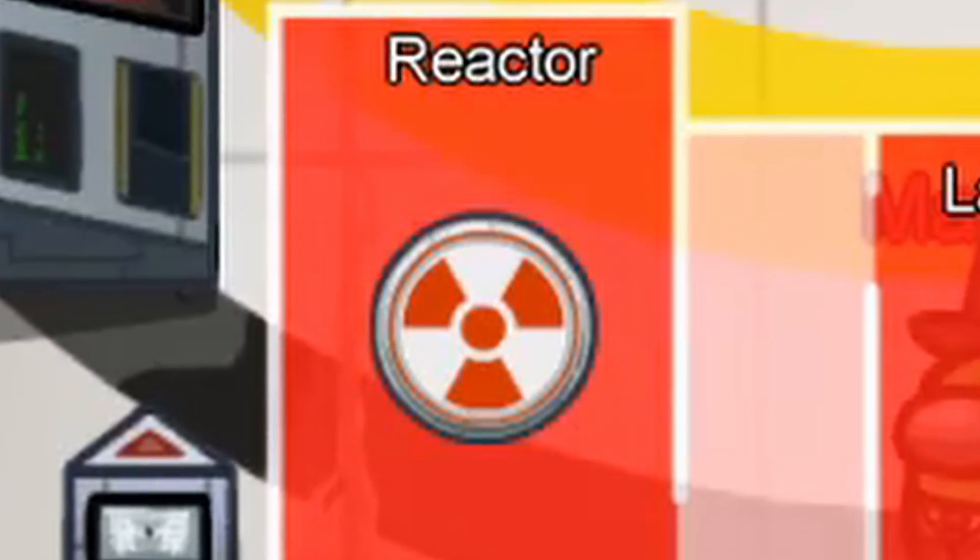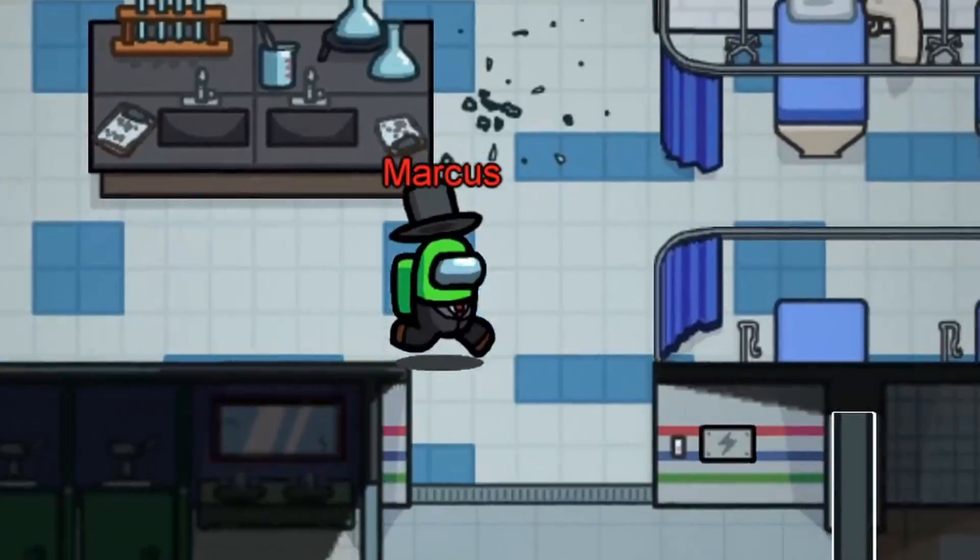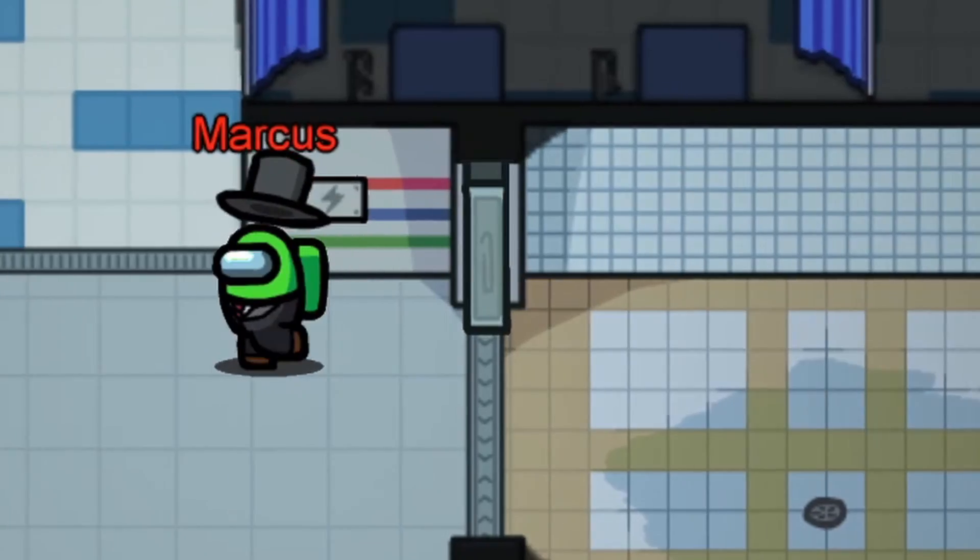Reactor Meltdown appears on all three maps. When pressed, the crewmates will have a minute to run to the reactor and in sync press on two terminals. If they fail to do so, the reactor will melt down and the imposters will win.